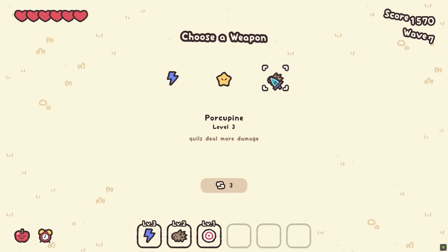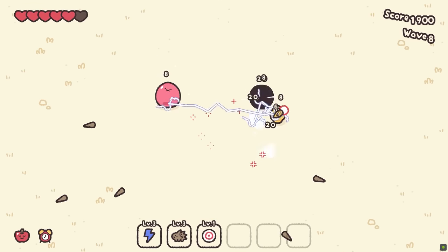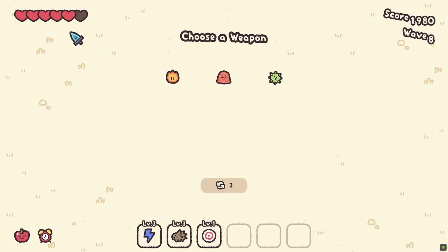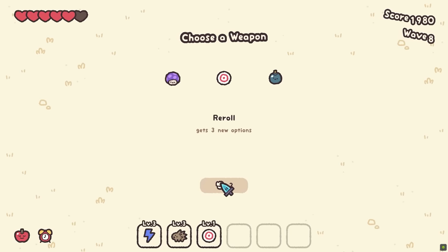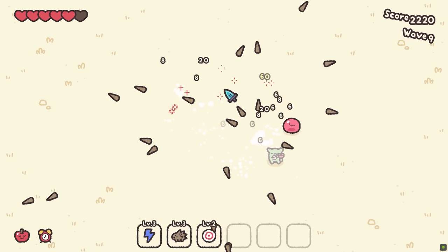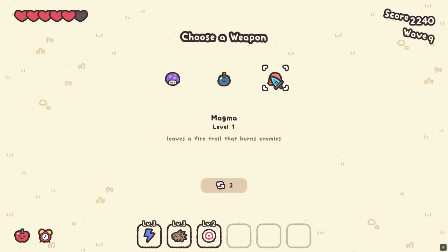More quills or more lightning? Let's do more quill damage. I just want to get into a world where we get a big chain reaction. Every time the enemies are going to drop some good stuff for me. More chance to do triple damage? Sure. Every now and again the enemies are going to drop hearts, which is not all that regular, but it is sometimes.